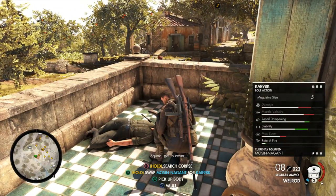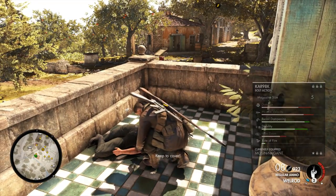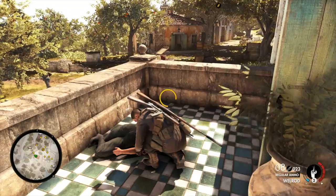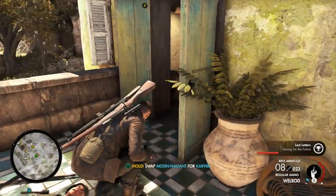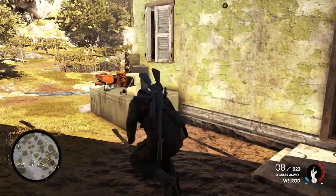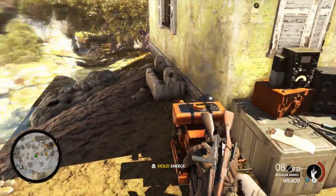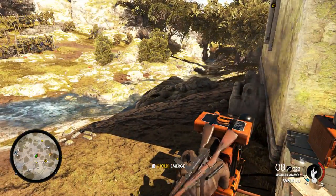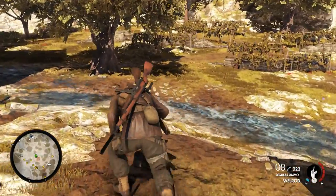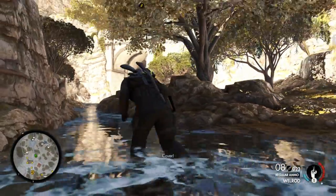There's a hell of a lot of them, for one thing, and even on normal difficulty they can be pretty damn sharp and spot you from quite a distance away. Of course, if you start firing they're going to home in on you pretty quickly, maybe from all directions. Everyone in a particular area will go on alert, but nicely, not the people on the other side of the island or the other side of the level. So you can always run away, hide somewhere, and wait for it to cool down, or do something else in the meanwhile.